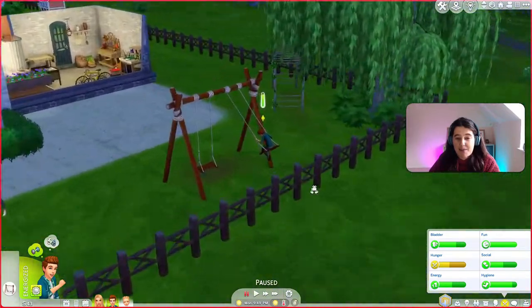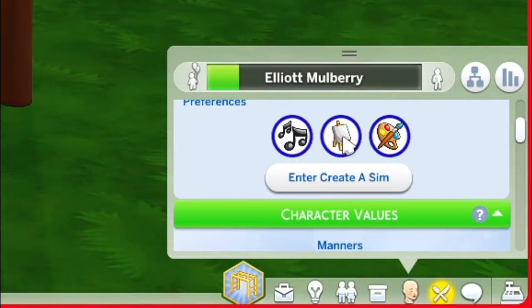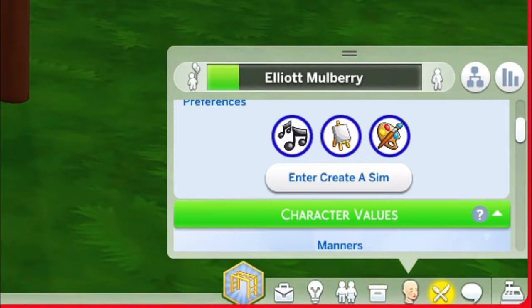She has a young brother, Elliot Mulberry. He's just on the swing at the moment. Elliot likes kids radio, pop music, summer strut music. He likes comedy, fishing, mischief, and video games, and he's got various favourite colours.